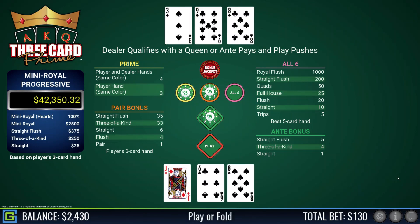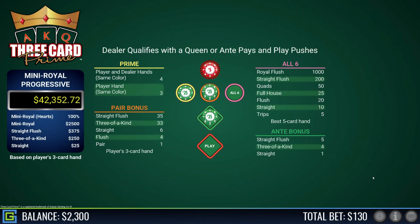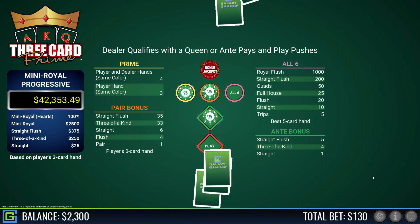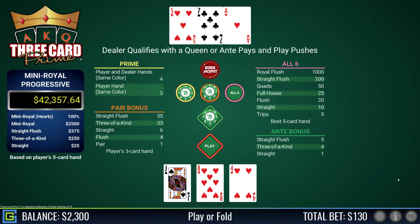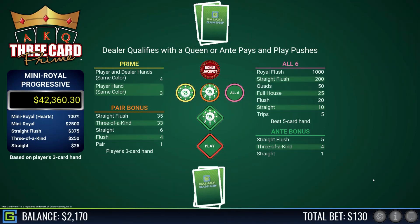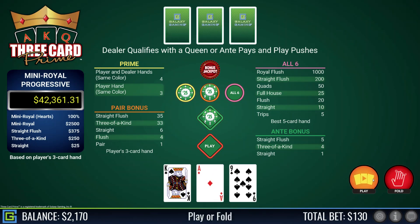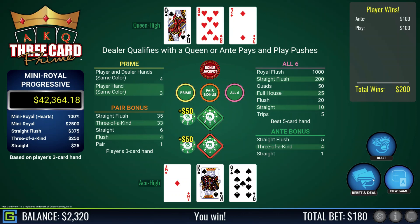Jack-eight-six, fold. Dealer has nine high. I'm playing by the book — queen-six-four is the minimum. Jack-eight-four, fold. Dealer has eight high. Ace-king-nine, definitely play that — beats the dealer who's queen-eight high. Now I'm down to around $2,000.